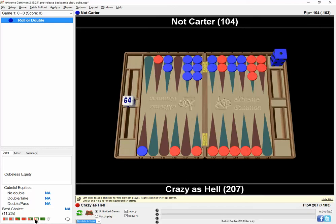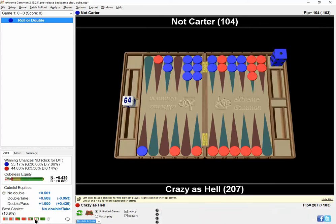Let me show you. It's fascinating and a lot of people say you still have to double this, number one, because you might get some passes — we do play the Jacoby rule. Another reason you have to double is to activate gammons, because there's no value in winning a gammon from red unless the cube has been turned.